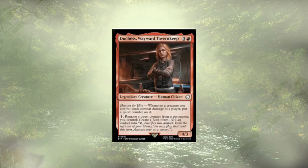Duchess Wayward Tavern Keep follows up our Crimson Caravanner. Whenever any creature we control deals combat damage to a player, we get to put a quest counter on it. We can pay one to remove quest counters from permanents we control to create junk tokens. It's honestly a very slow way to make junk tokens. We cared more about the impulse draw, and we have a lot of normal card draw already in the deck as well as other ways to make junk tokens. While it kind of works with our Wasteland Survival Guide, I don't think we need it.